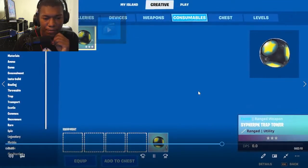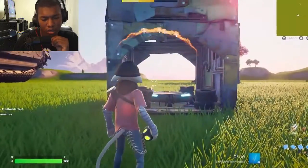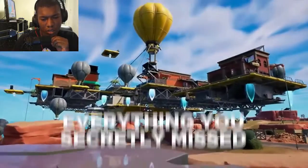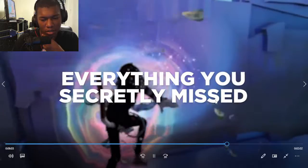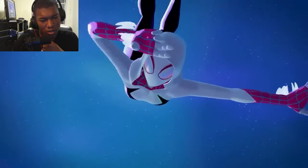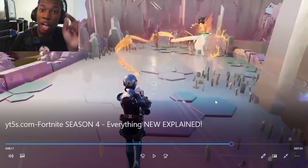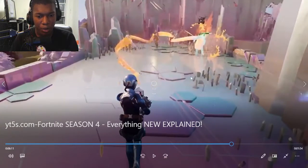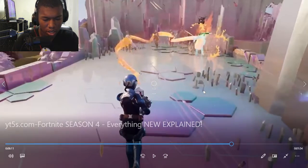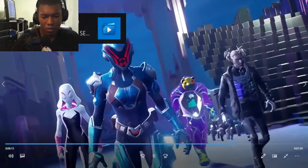Speaking of Cypher, he has a secret exotic item which creates a trap tower, and Epic accidentally put this in Creative for players to try out. The season also has an upcoming weapon: in the trailer, the Paradigm can be spotted using an item officially called the Unstable Liquid Gun. We don't know exactly how it will work, but it's confirmed to be coming later in the season. The first update is expected in around two weeks, so it could release then.